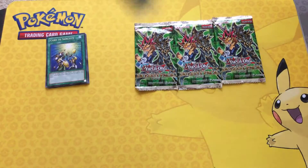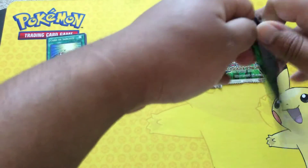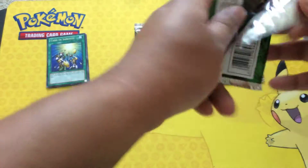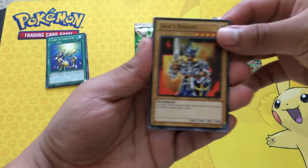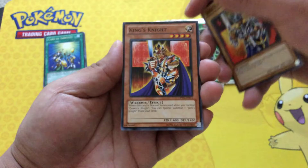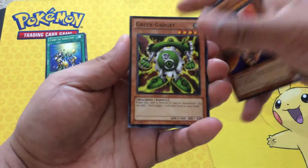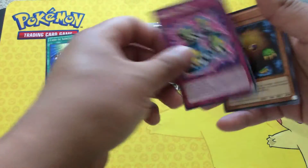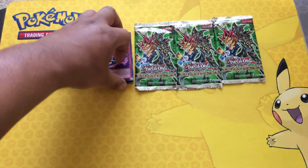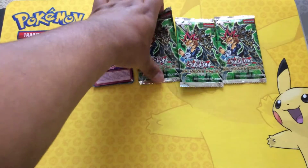All right, for our next pack we got Jack's Knight, King's Knight, Green Gadget, Kuriboh, and Magical Hats for our rare. So far no holos yet.